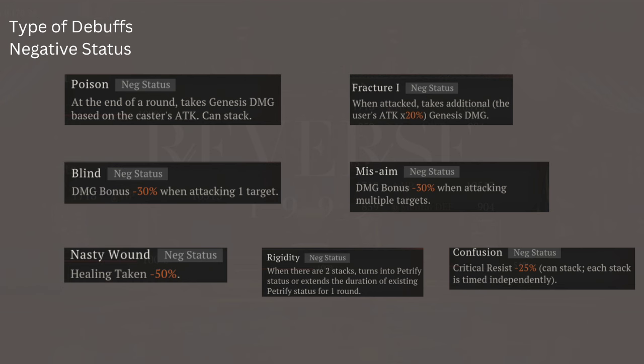The second type is Negative Status, which is what Blasphemer of Night requires. Poison is a negative status, and burn from Isold herself is also a negative status. From Six: Fracture, Miss, Aim, and Blind are all negative status. Nasty Wound, Rigidity, and Confusion are as well. Be careful — click on a skill to see the listed debuffs, then click on the debuff itself. It will show a status label specifying if it is a negative status.